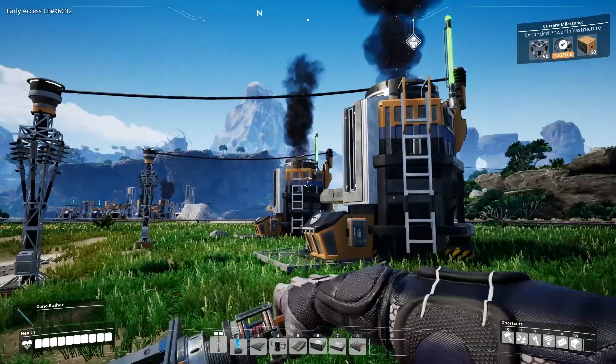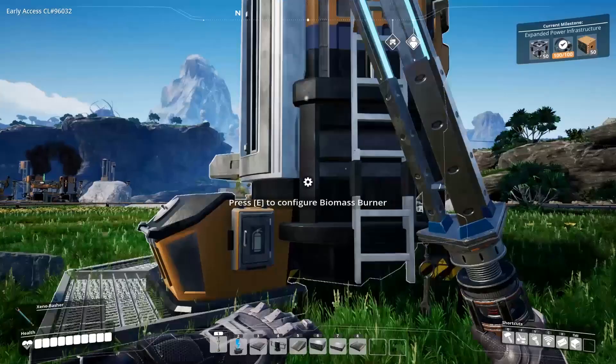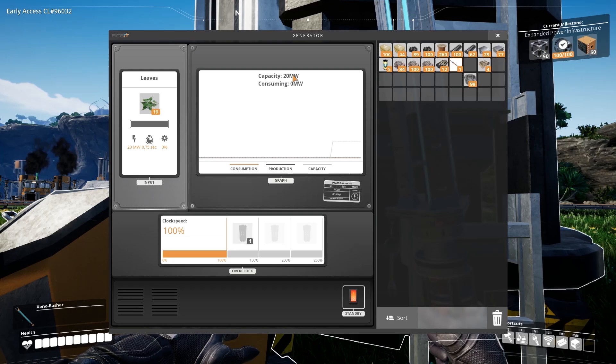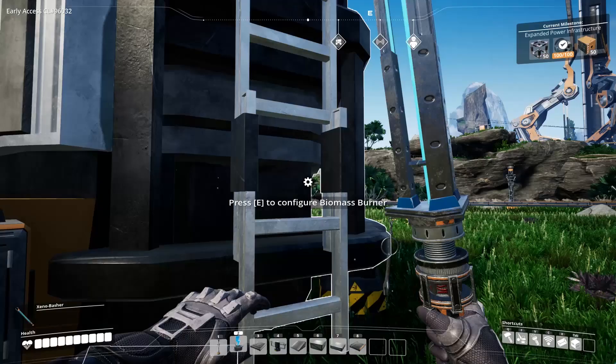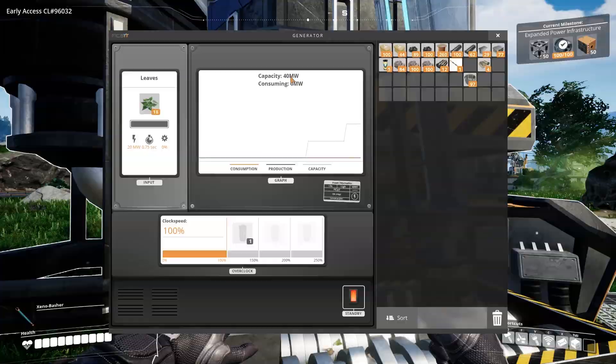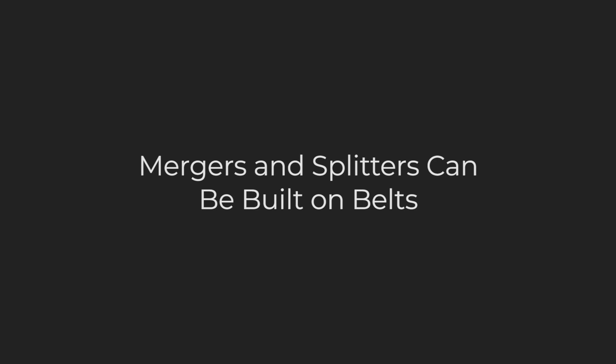Connect your power grid. This is a good lesson to learn early — in fact we included it in our tips for an efficient start video — that is connecting all of your power production buildings to the same power grid. For example, the two biomass burners on your hub should have a wire going from each of them into the same power pole, which will make your maximum available power 40 megawatts instead of 20. Once your power grid and factory get more complex it will be important to have all of this connected to the same grid.